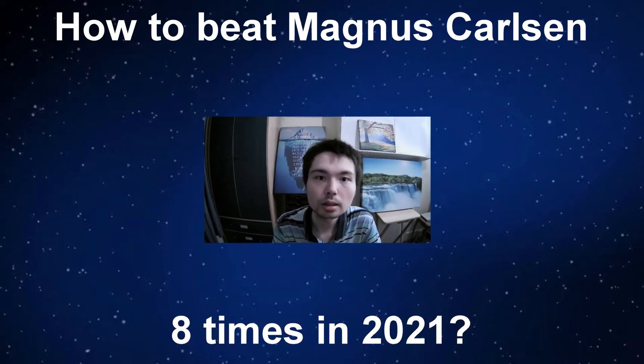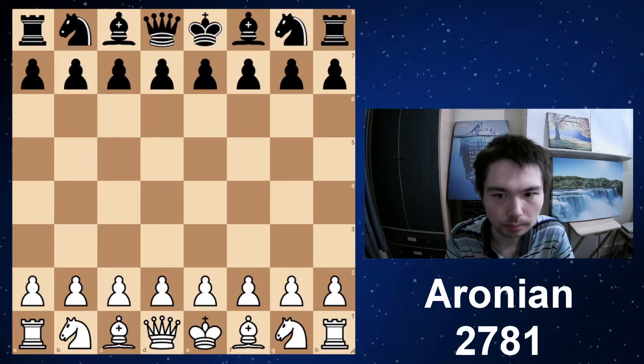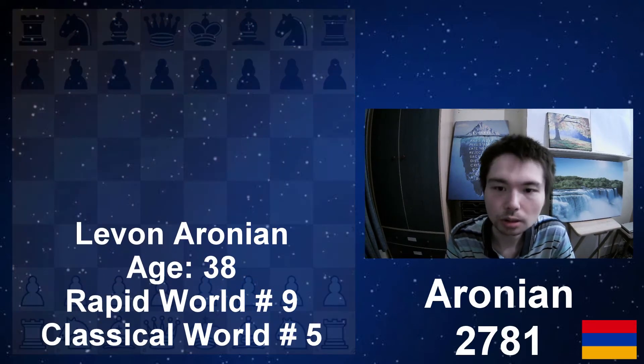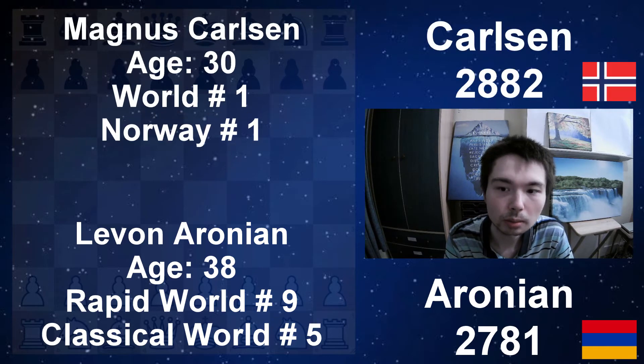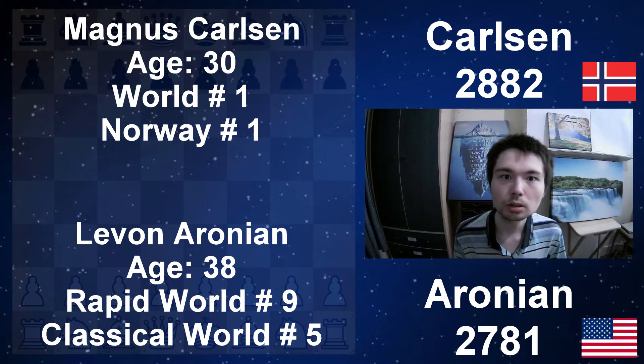How to beat Magnus Carlsen 8 times in 2021. Introducing his opponent, Levon Aronian. He's from Armenia, 38 years old. He is Rapid World No. 9 and Classical World No. 5. He switched federations and now plays for the USA. In this video, we're going to look at two of Aronian's victories against Carlsen. The other six games will be in other videos, which I will mention later.